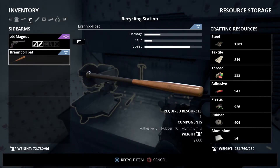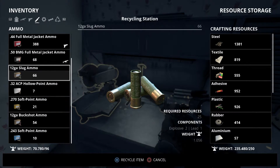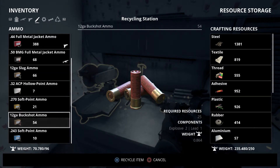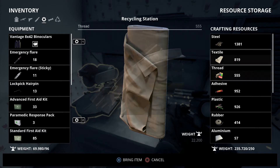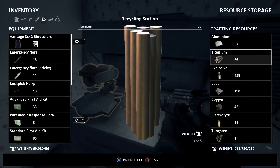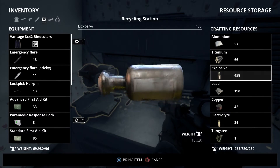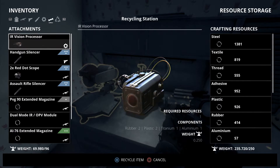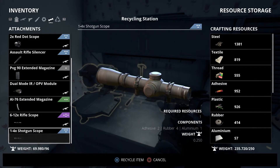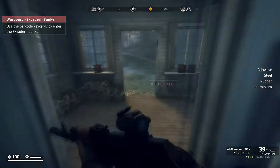They added melee weapons. And you can recycle ammo. So if I want to get rid of some Buckshot — for 25 I get two explosive and a lead. As you can see: aluminum, titanium, explosive, lead, copper, electrolyte, tungsten — we have new resources. These you can get through fighting Phoenix and Apocalypse tier enemies, or you can scrap anything that is three crown or higher. And I get aluminum from this, so new resource. Which is really nice to have a new crafting system in play.